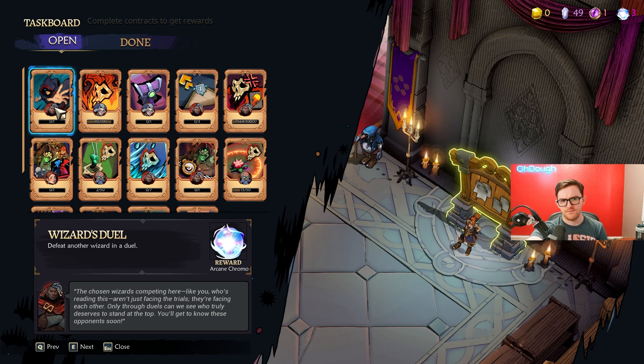Then you have the chaos fragment-looking thing — the eye. That's from killing the evil-looking bosses, normally at the end of or in the middle of chapter two, somewhere around there.